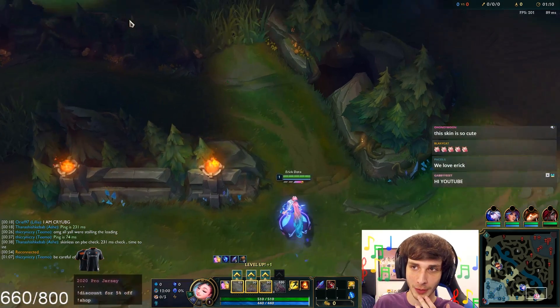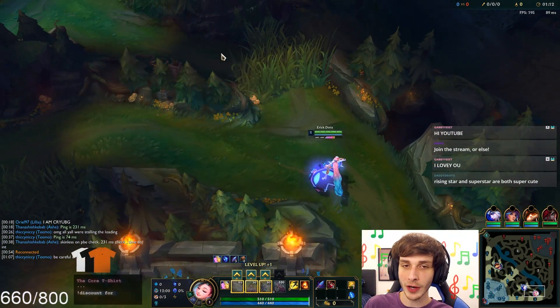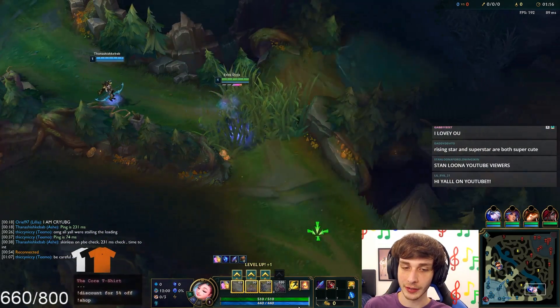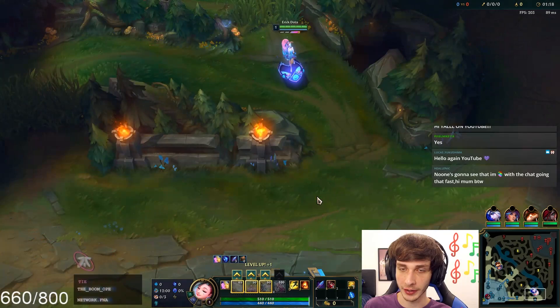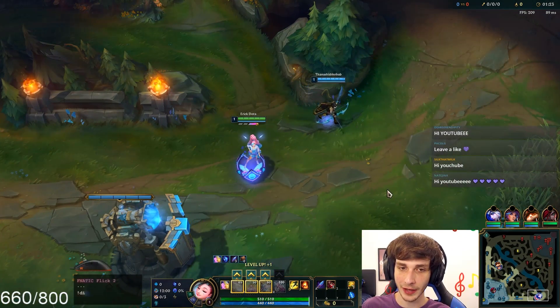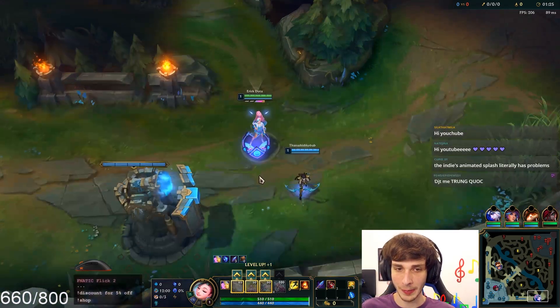I'm running Glacial Augment as my rune. The reason being is that if I run Glacial and auto attack and then E, my E will root instead of just slowing. And then if I double cast it, it'll stun. That is why I'm running Glacial. I think that for mid lane you're going to want to run Comet, but I think for support Glacial might be the best.